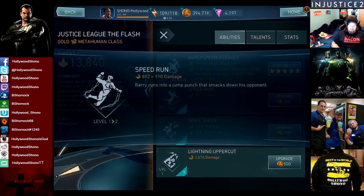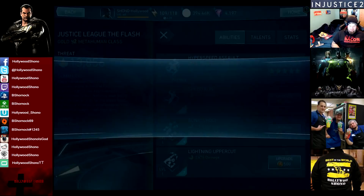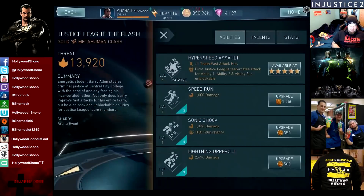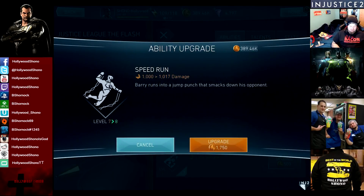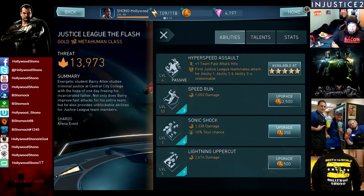What I like to do is, when I get a new character, I like to upgrade their abilities, because I feel at level 1 they suck. So we're going to upgrade all these abilities up to level 10, because I don't want it to take forever. The sonic shock on the special 2 is a stun chance. And I think it's appropriately priced at 4. I think the kick from Speed Force to Flash at 3 is a little bit strong.